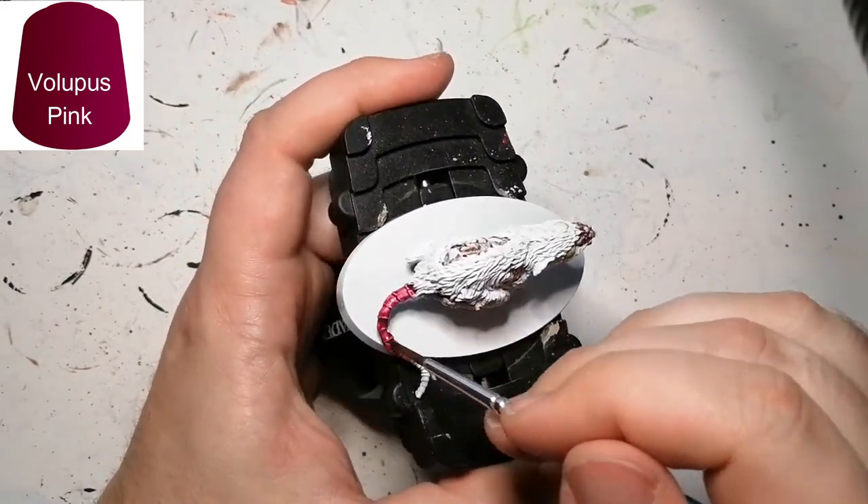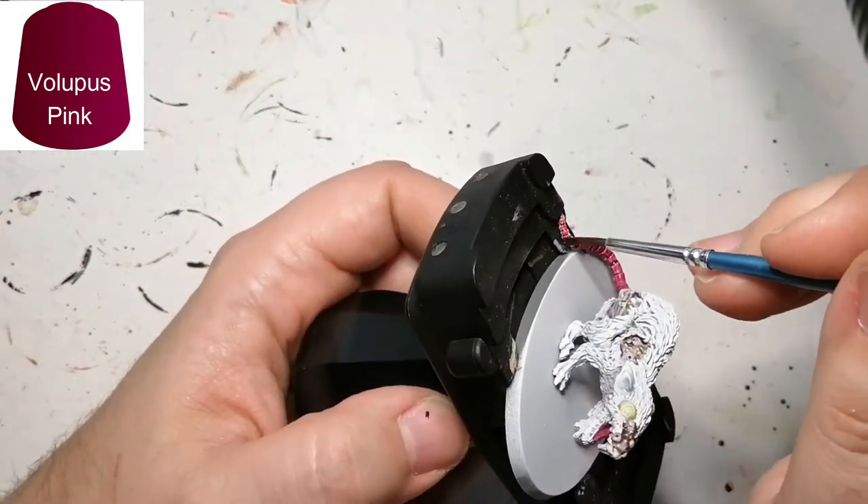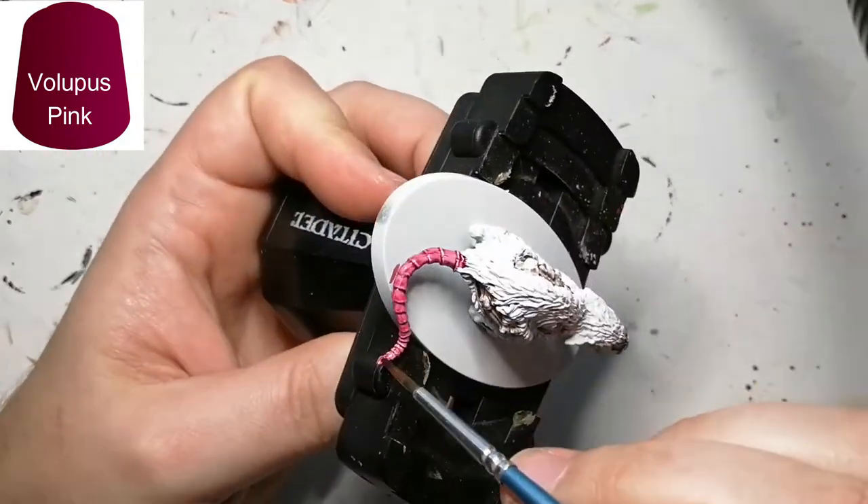Next we're working with Vallupus Pink, and this is a contrast color by Citadel Paints. I use this for the mouth, tail, and similar areas on rats. I find it gives a good base for skin color that has a pinkish hue to it.